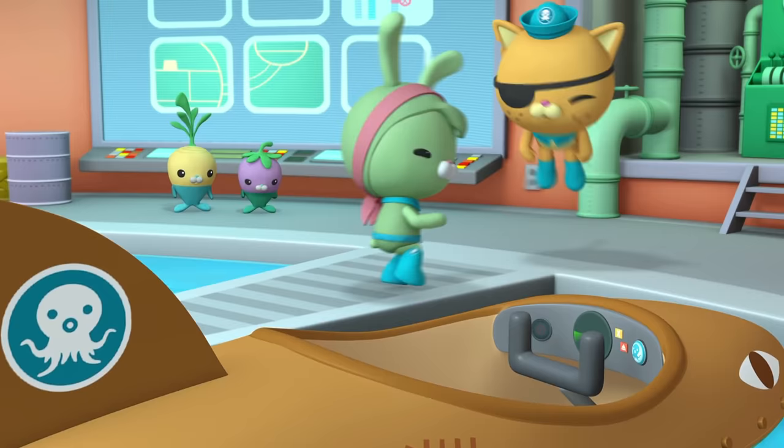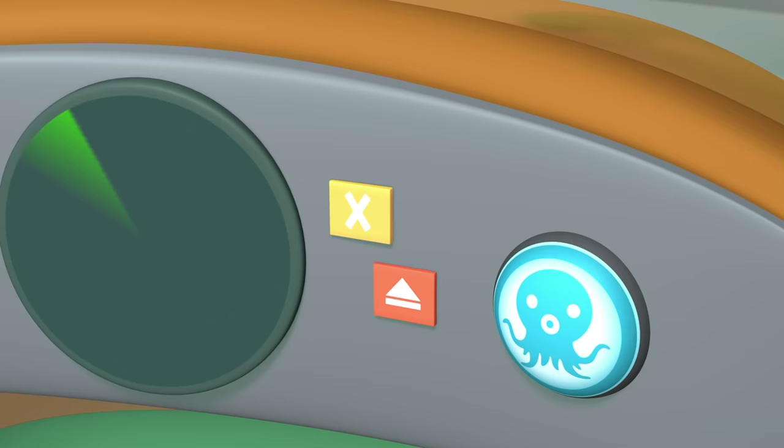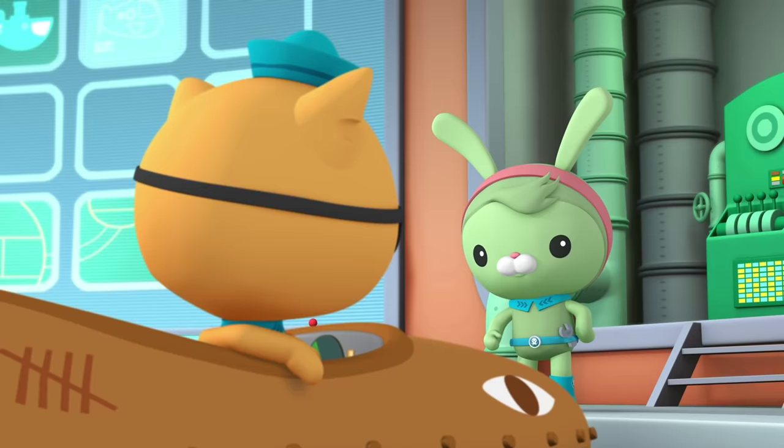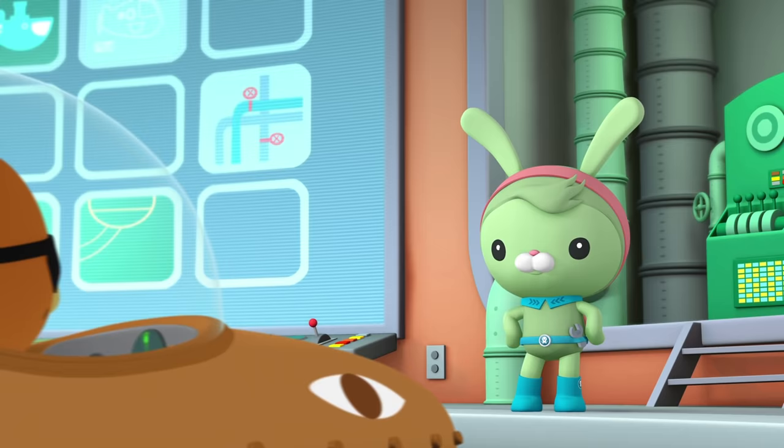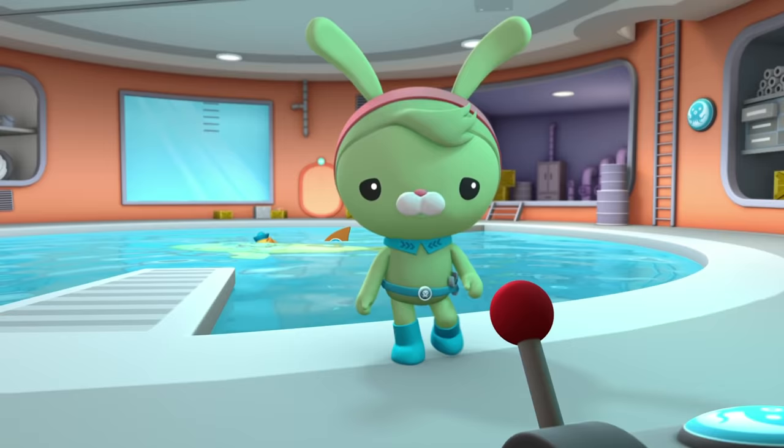Yow! Now, hold on. You need to know how to work this thing. I press the button, I get bounced out of the Gup. Easy. First, you turn off the engine, then you press the button. Aye aye, me hearty. Now open the Octohatch! If you don't turn off the engine first, the Gup Bee will drive away without you. Got it! Now let's go!